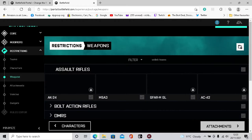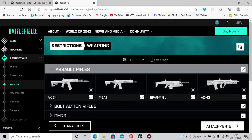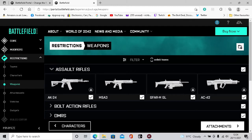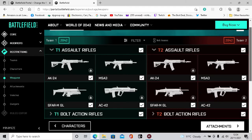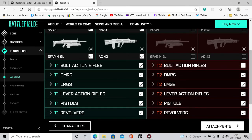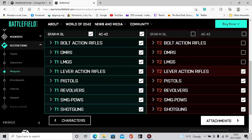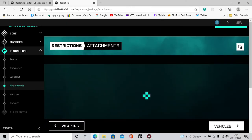Next up is weapons. We want the enemy team to have pretty basic weapons. We'll unlink it so we can separate what we have from what the enemy has. If you don't want the enemy to have assault rifles, just unclick that. We want them with just basic weapons - bolt rifles, DMRs, LMGs - not allowed any of them. We'll leave them with pistols - got to leave them with something. So the enemy will only have pistols.